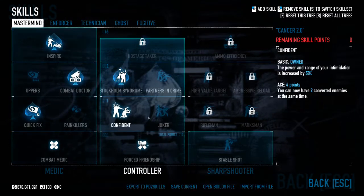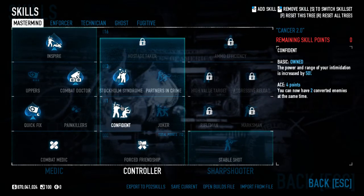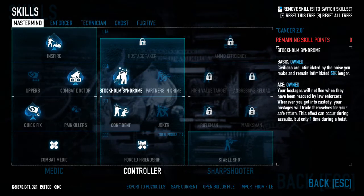I have Combat Doctor aced to get myself medic bags, and Inspire aced — you should basically always have Inspire aced and Combat Doctor aced regardless of what build you're running on One Down. You're going to go down a lot of times. In Controller I have Force Friendship basic and Confident basic just to get up the skill tiers.